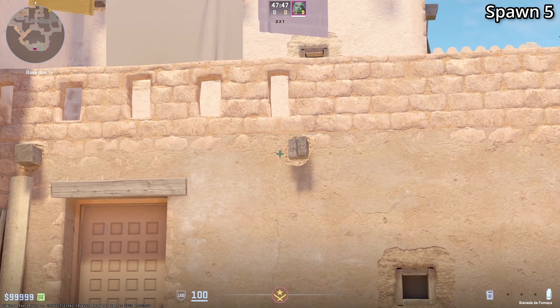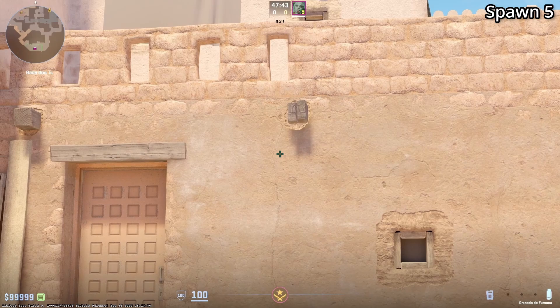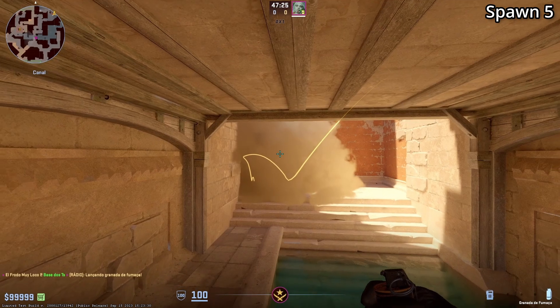Spawn number five is the most right spawn and you're going to look for these two points here, and where they meet is where you're going to aim, then jump throw. You don't need these long crosshairs — I'll just show you for a better view.